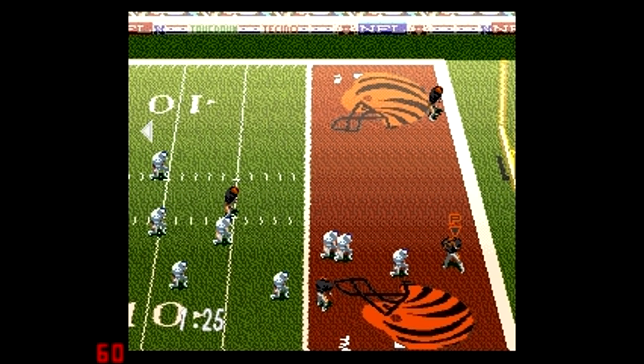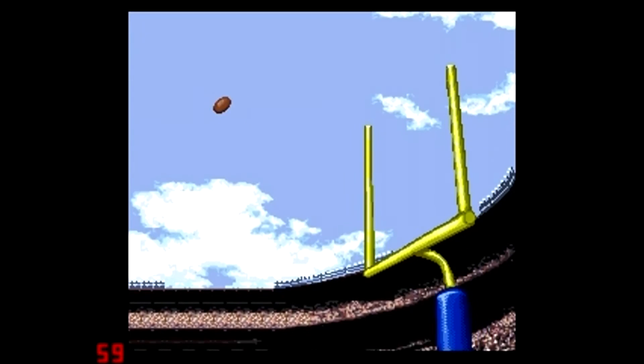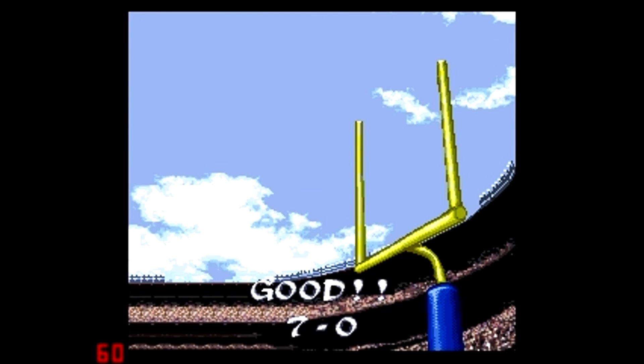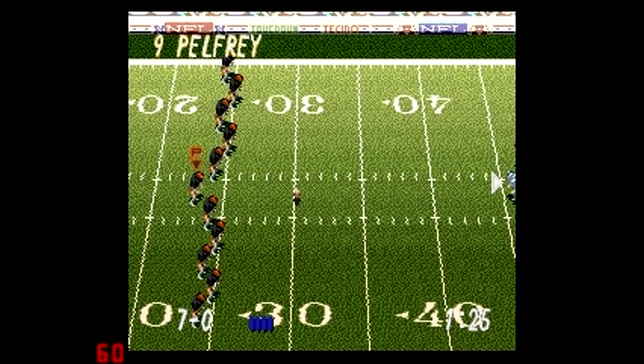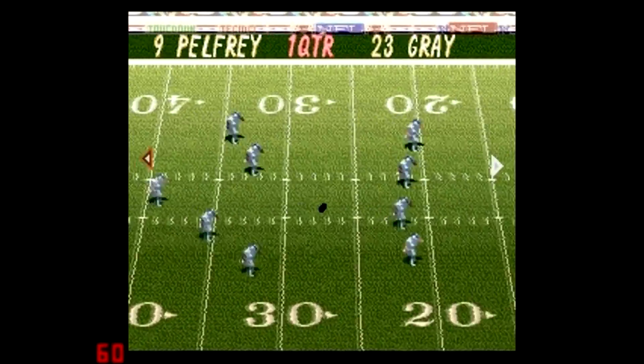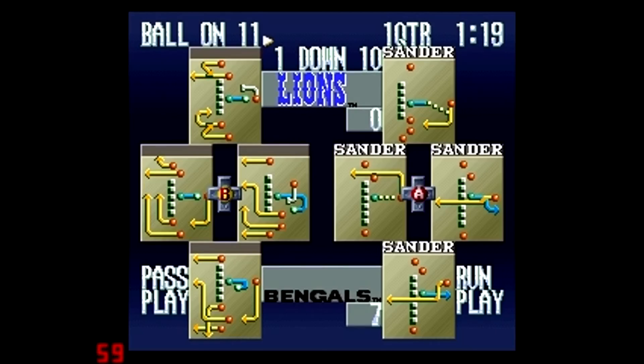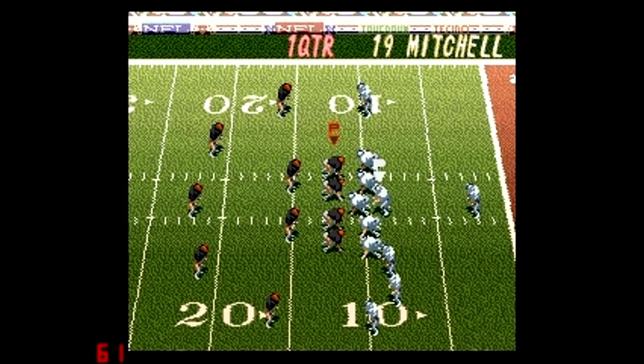I want your guys' thoughts on this. What do you think about passing speeds and attributes that are actually relevant to the player's position? Those are the two things I wanted to get across in this video — the attributes reflect the gameplay on the field, as I showed between Marino and Klingler. Two very different quarterbacks, two different skill sets, two different results on the field. If you play Madden, you'll notice it just isn't the same — you can drop back with any quarterback in Madden and still have great success.